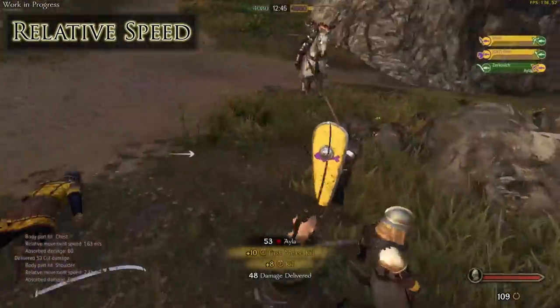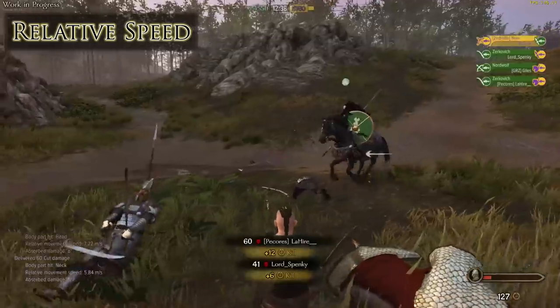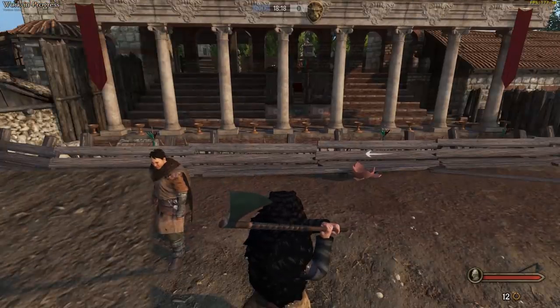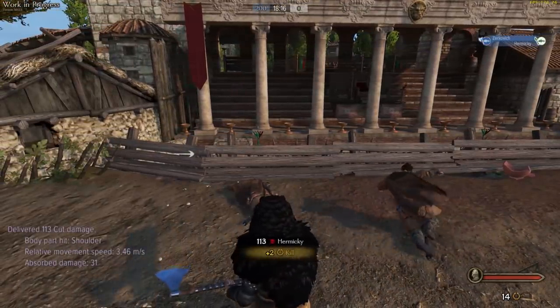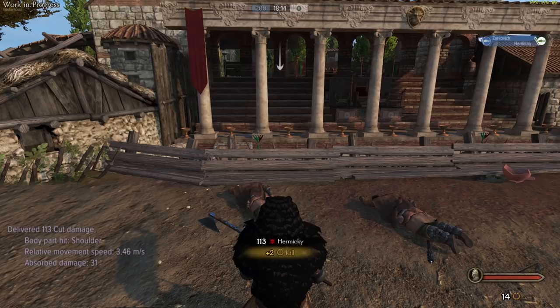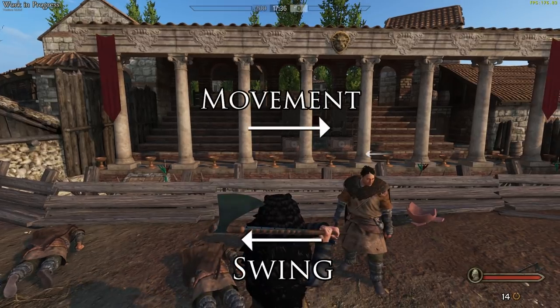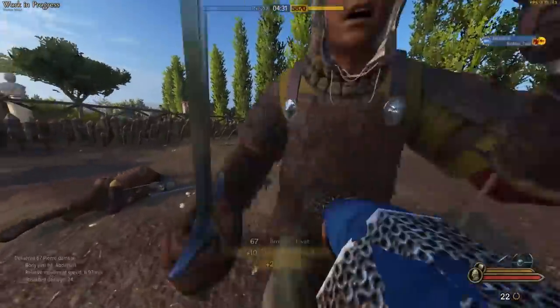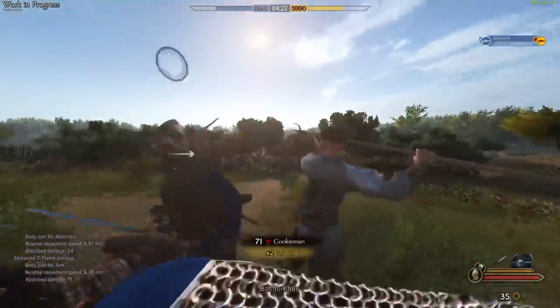The next modifier in our damage equation is relative speed — your movement speed in relation to your target's movement speed, or how fast you're moving towards or away from each other. Basic physics. If we stand still and hit someone in the shoulder with an axe, we do 98 damage. Doing the exact same thing but moving towards the target, we multiply the damage because of the extra weight and energy from the movement — 113 damage, with a relative movement speed stat of 3.46 m/s. Moving away from the direction of your strike causes less damage as you're taking energy out of the impact.